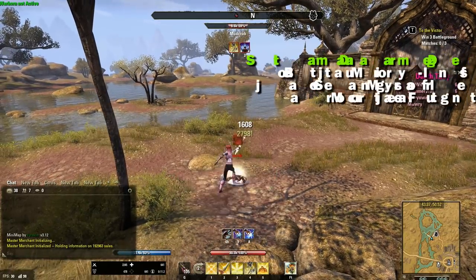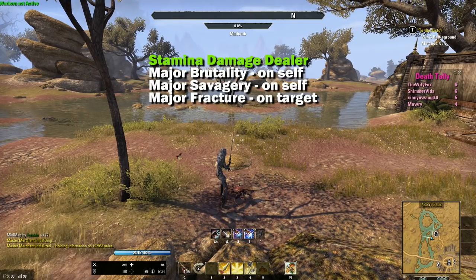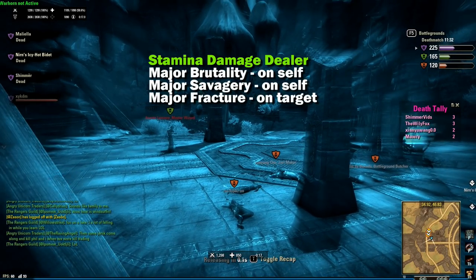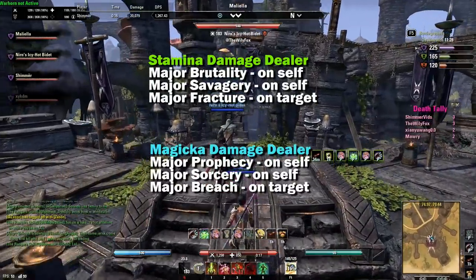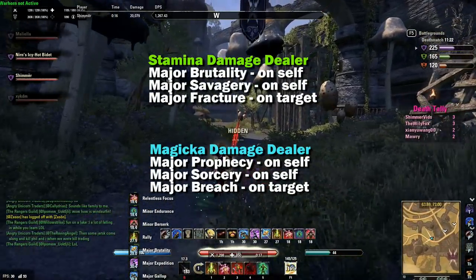As a stamina damage dealer, you want to maintain major brutality and major savagery on yourself while in combat, while always maintaining major fracture on the target. There is also the magicka equivalent with major prophecy, major sorcery, and major breach respectively. I will link below a list of major and minor buffs and their sources so you can know how to get them.